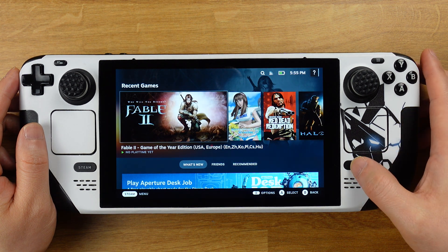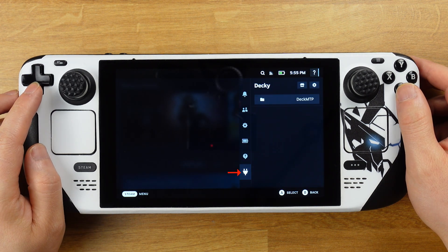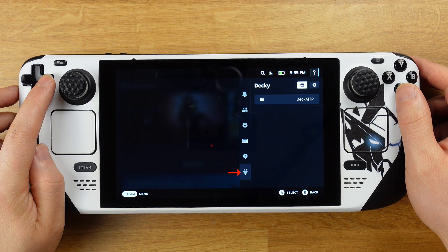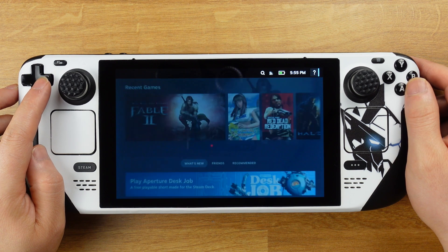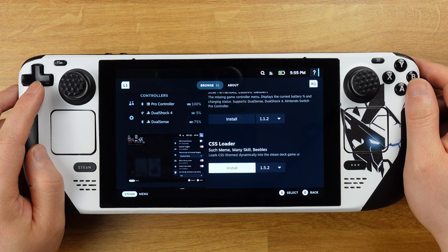After installation is done, switch back to gaming mode, then press the quick access button. You will see a new plug icon show up in the last row — click on that, then select the icon and press the A button.